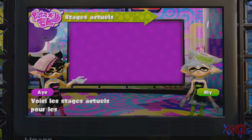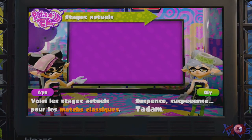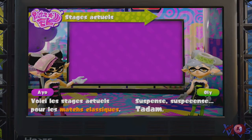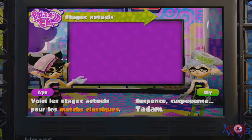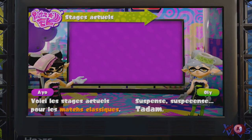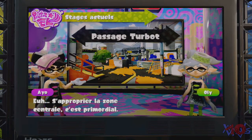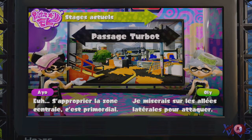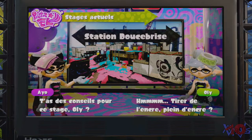Ça va nous présenter les stages. Comme je vous l'avais expliqué dans ma vidéo, il y aura 2 stages disponibles pendant 4 heures, et après on a 2 nouveaux stages. Voici les stages actuels pour les matchs classiques. Donc Ayo et Oli, qui sont les 2 personnages qu'on nous avait présentés, et qui finalement sont un peu les présentatrices du jeu. On a le passage turbo. Et la station 12 Brise, donc ça c'était un endroit qu'on avait fait pendant la démo.